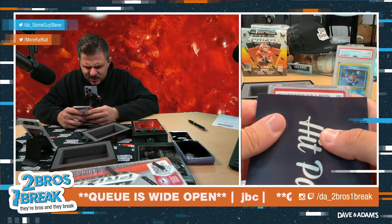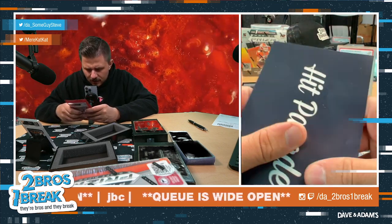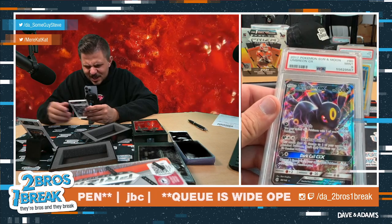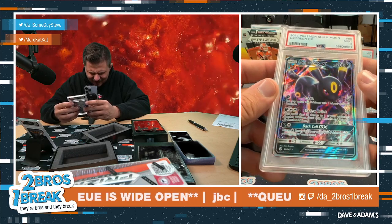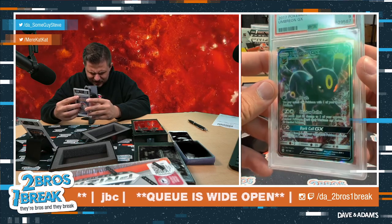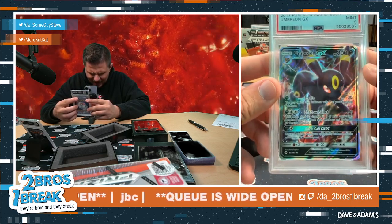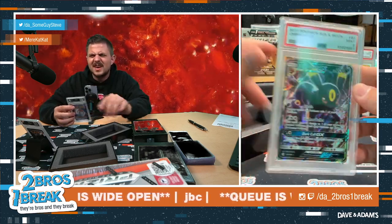Good luck! What do we got here? Vintage, 2017 Sun and Moon. Okay, okay — and a 9. Oh bro, you're hitting! You're hitting on the bargain boxes. Umbreon GX, dude. Nice hit. I want to pet it so bad. What a sick card — Umbreon GX. That's a really cool card. Look at the eyes.